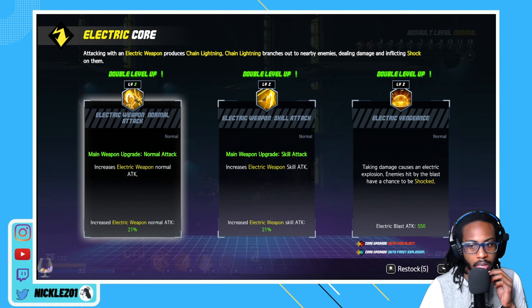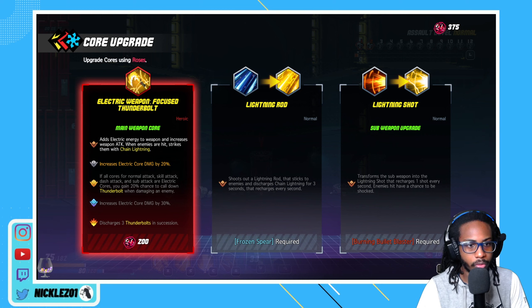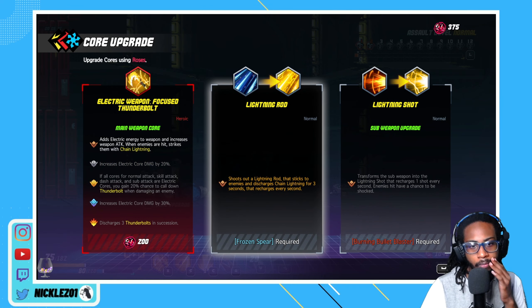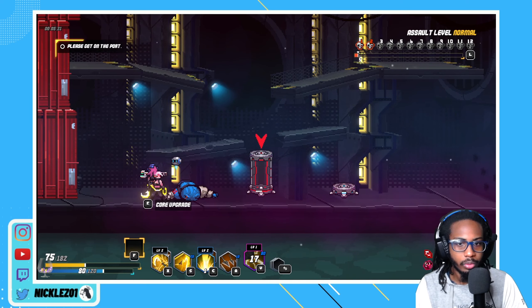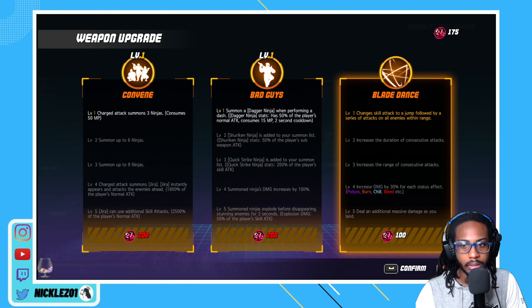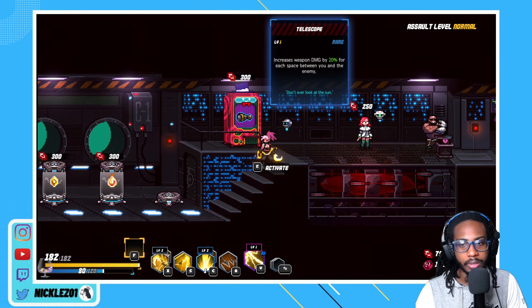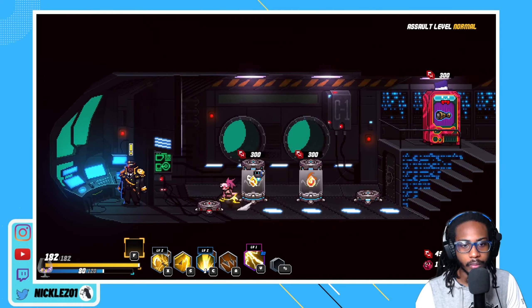I do kind of need some more time. Let's increase our attack here, and we can grab an upgrade - oh, I can get lightning rod! Shoot out a lightning rod that sticks to enemies. Oh right, I need frozen spear. Should I just chain lightning for three seconds? All right, we'll just grab the weapon upgrade and move on. We're definitely low on HP, but that's because we got the thing that reduced our max HP.